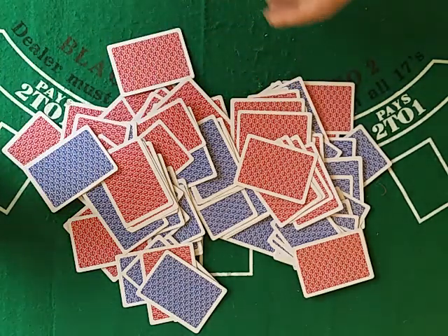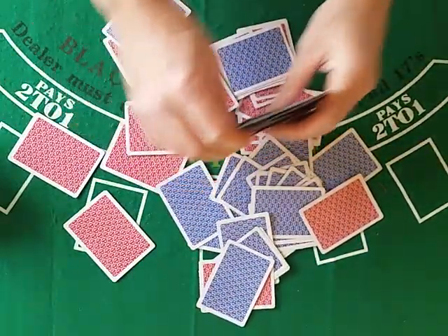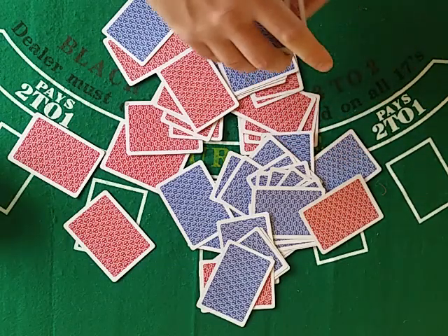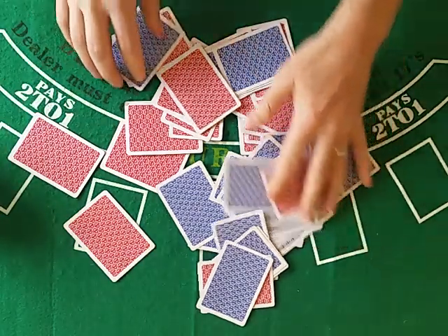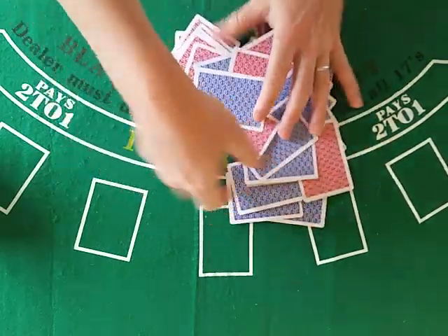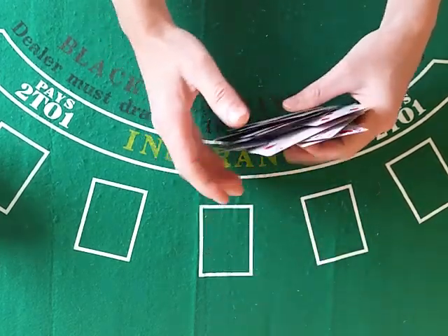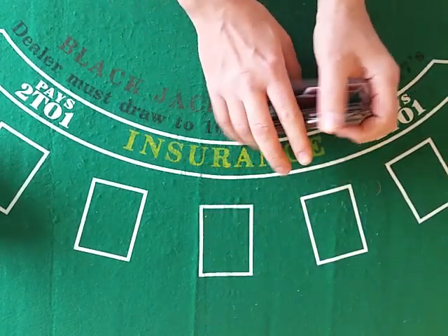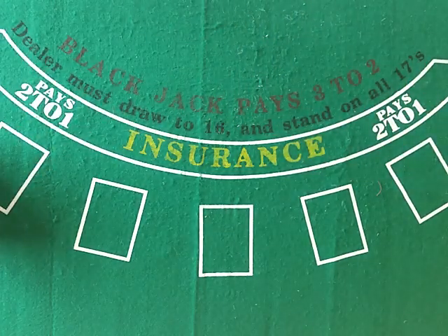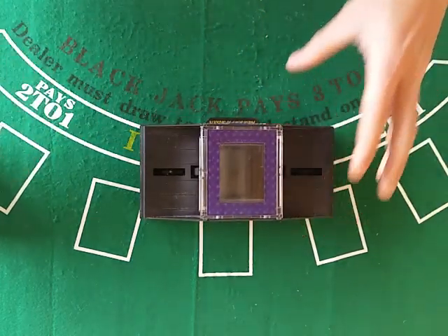They don't each get their own cards because if you do that, you can have cases where first base gets really good cards, second base gets medium cards, third base gets really bad cards. So you'd have deviation. This way you get a little bit of level setting — everybody's playing on the same cards.